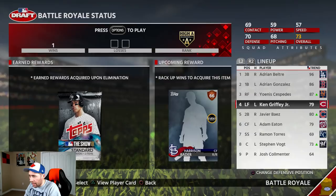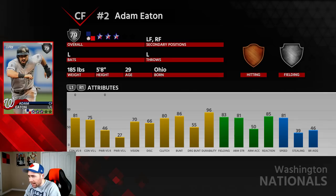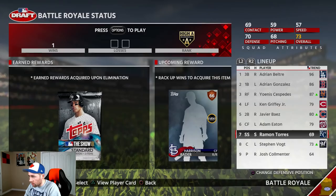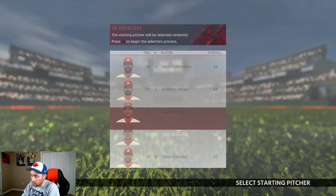Javier Baez, since his stats are up against righties today, has alright offensive stats and a good arm in the field. Adam Eaton has average stats for everything — pretty much good speed, good fielding, good contact, good vision. Torres and Steven Vogt, like I was saying in the first episode, are the only players in the lineup who don't have amazing stats. But Steven Vogt does have plus 7 contact and power versus righties today, so that's not bad. I already went over the pen and the bench, so I might as well play.